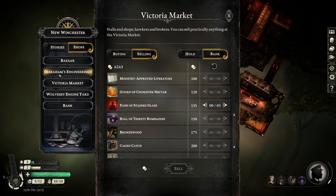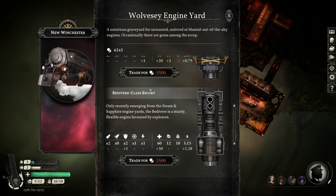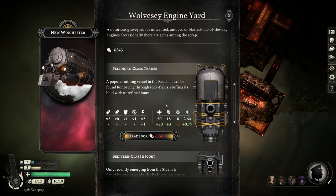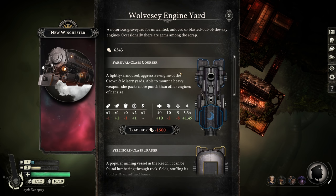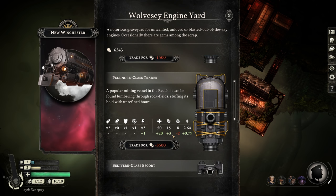Now I just need to decide which one. We have the Pelennor-class trader or the Bedivir-class escort. The trader is focused more on hold space, of course, as you'd probably expect. Let me go through the stats and figure this out. I think I have a pretty good idea which one I want and what attachments I want to buy, but I think I'm just going to buy it first and then figure out the exact attachments later.